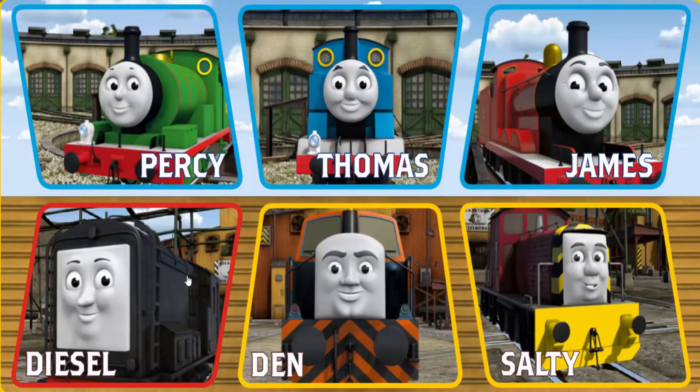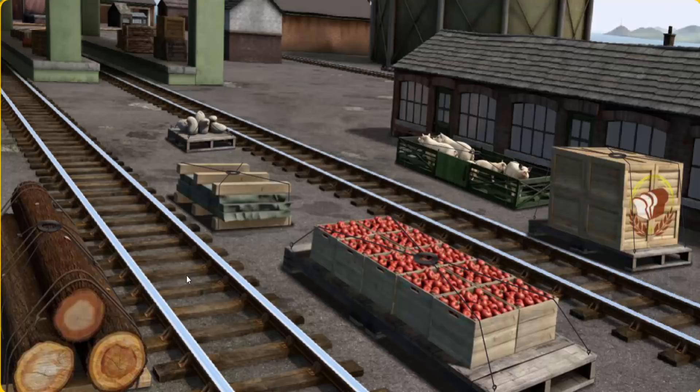It's a busy day at Brendam Docks. Thomas and his friends have many deliveries to make. Diesel must deliver the crates of bread to the fair. Show Cranky where the crates of bread are. There you go.